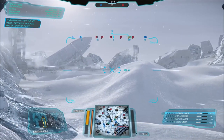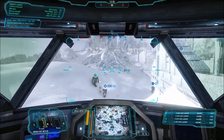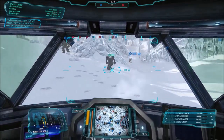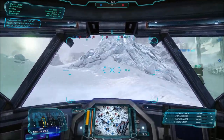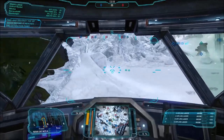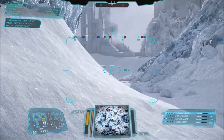It carries four ER large lasers. It has four energy hardpoints in total, two in each arm. No other hardpoints or anything else — left or right torso, or head and centre torso and all that. It carries a bunch of double heatsinks and a targeting computer Mark V by default, which means you get some nice buffs for your energy hardpoints — slightly extended range for your lasers even more so on top of your skills, slightly better recharge rates, all the good stuff that targeting computers can give you.